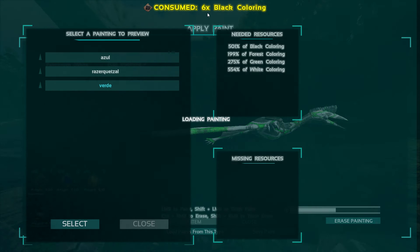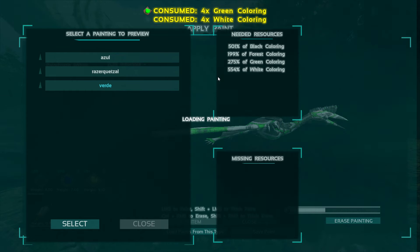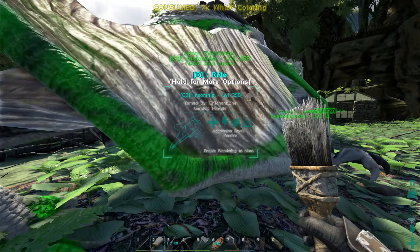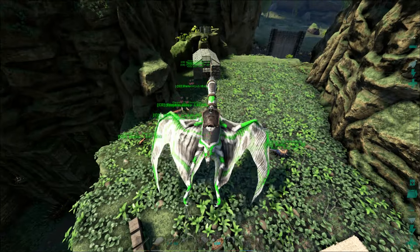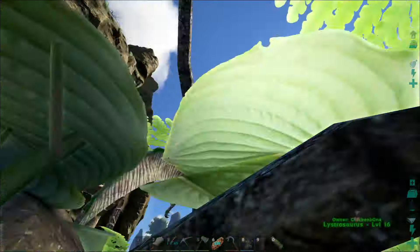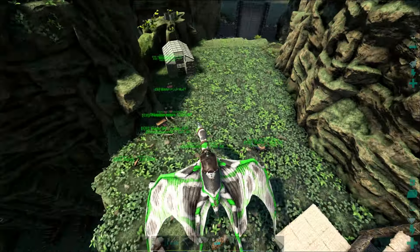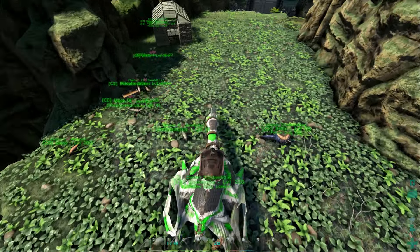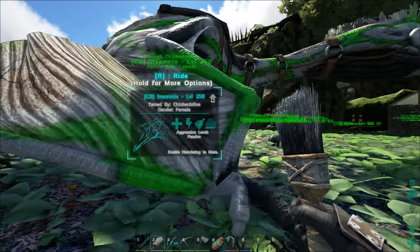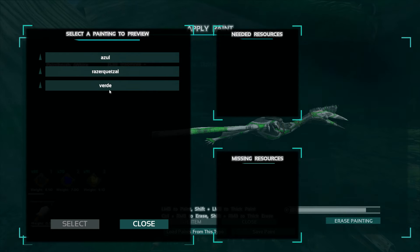Now these paintings — you would think because it says like 150% green coloring it's going to cost you a lot of coloring, but that's not the case. I'm not sure how much percent you can paint with one color, but you can paint quite a bit. You'll see right here at the top what we're going to be using, and it's not that bad. Let's just paint her. Three black, four black — that's 500% for six black coloring. See, it's not that bad. It's a green Quetzal. The Quetzals didn't have super amazing paint jobs; I was kind of let down by the Quetzal ones.